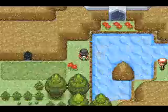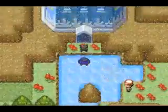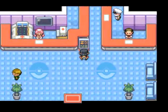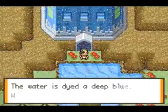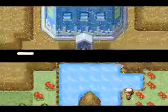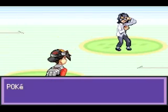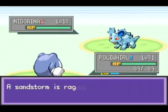Up here is a Super Potion. Over here is Mount Mortar, which virtually joins up the three areas we just sort of climbed across. There are a couple of trainers in there and an incredible amount of wild Pokémon in there as well.